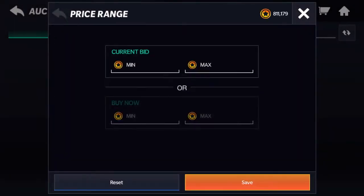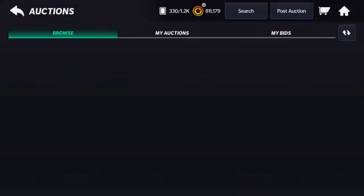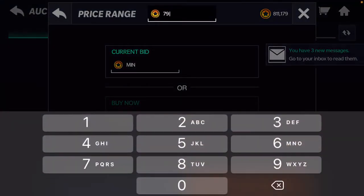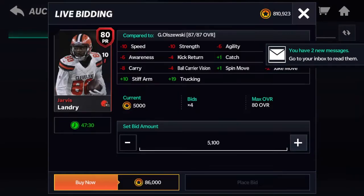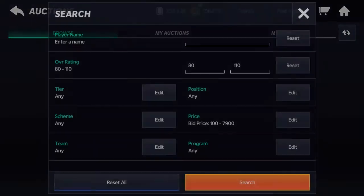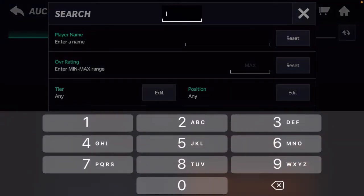Now we're going to do 80-plus for this bid sniping filter. You can check the buy now but there won't be any unless someone's doing a snipe away, so you're going to want to bid under 7,900. These are really good snipes — you can either quick sell them for 7,900 or, what I recommend, selling them for 15 to 20k.